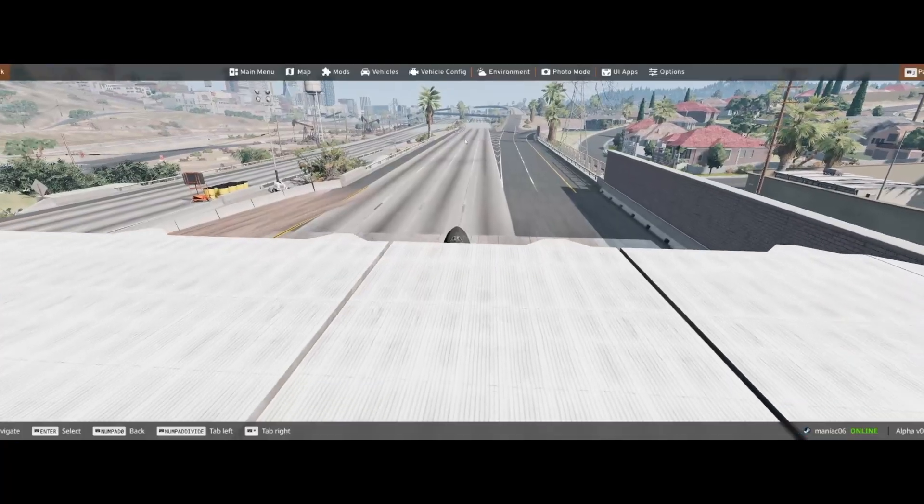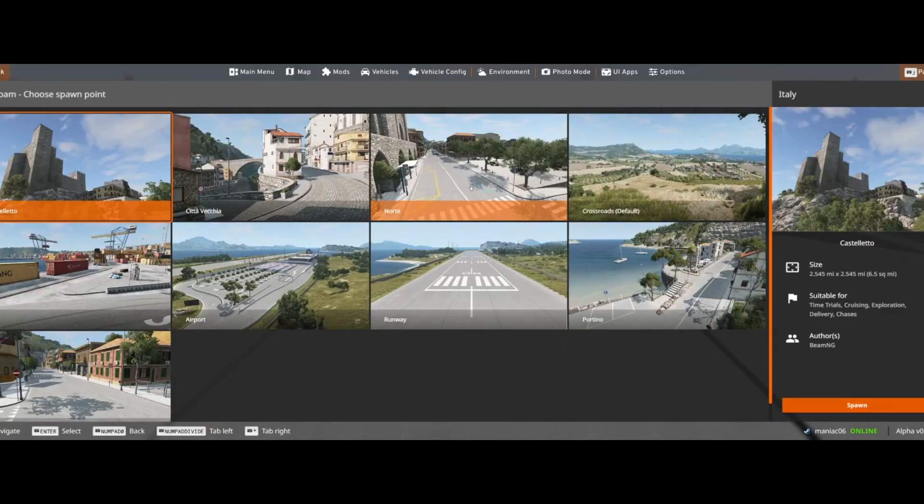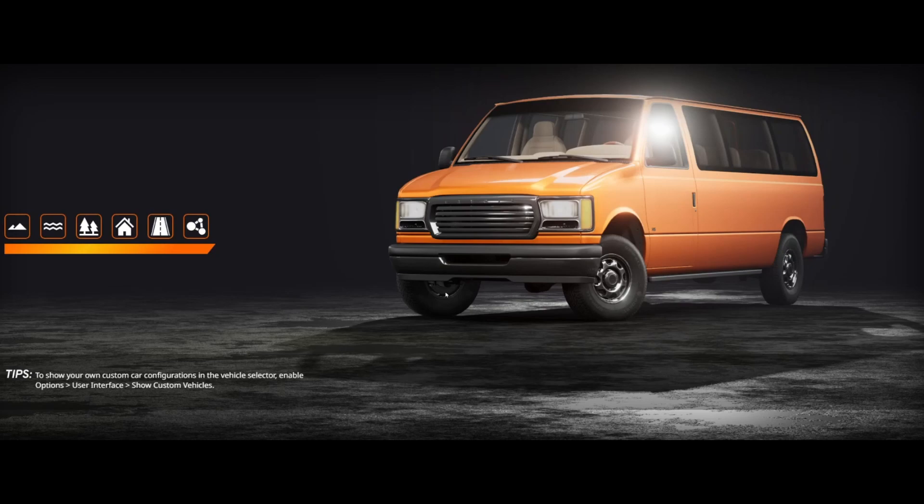Wait a minute, hold on - there's a runway in Italy, isn't there? Like the Italy map. Yeah, runway right there. So I'll switch over to this, and I'll see you in just a second. Alright, we got this thing back - oh crap.